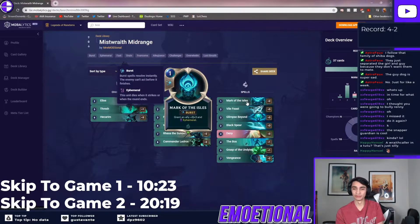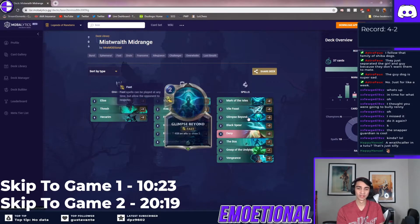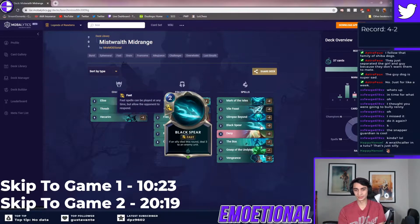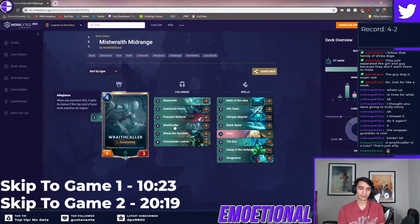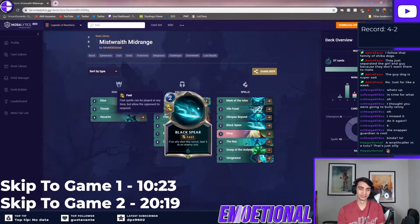As far as spells go, you play a couple pump spells to get in cheeky trades or just explode your opponent out of nowhere. You have Vile Feast to help in the early game — kill off little one-health units and give you a spider. The one-one spiderling is really good for your Glimpse Beyonds and to trade or check block, so your Black Spears become active. Glimpse Beyond is pretty self-explanatory — kill a unit, draw two. In a mid-range deck I don't usually Glimpse unless my opponent is using a kill spell on my creature. If they're trying to kill my Elise, I'll Glimpse in response since she's going to die anyway — you might as well get two cards out of it.